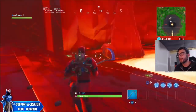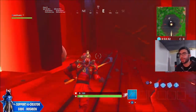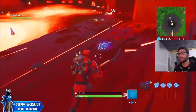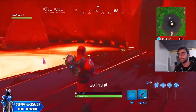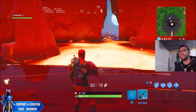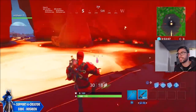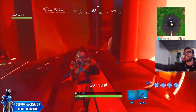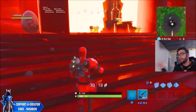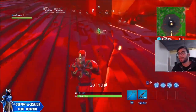One thing that's different about the prisoner skin's throne compared to all the others is that you cannot destroy it - I wonder if that's a hint toward something, because with the ice king's throne you can break it. As you can see, this is the volcano - it's absolutely amazing because it was teased as an in-game event a couple seasons ago, and now seeing the actual volcano in-game is pretty crazy. Let me know what you guys think about this location in the comments.